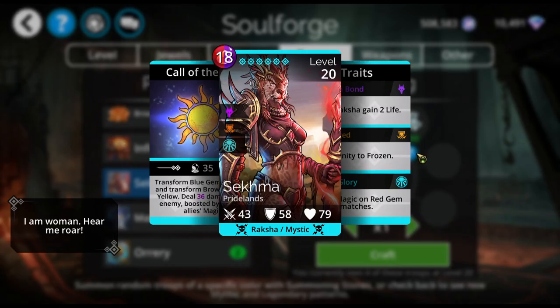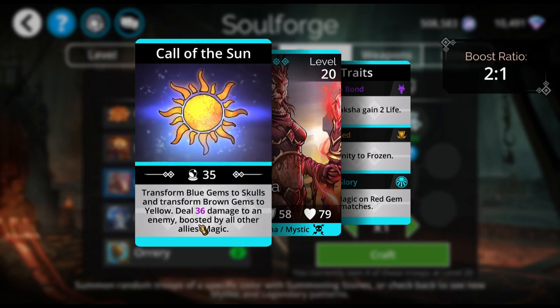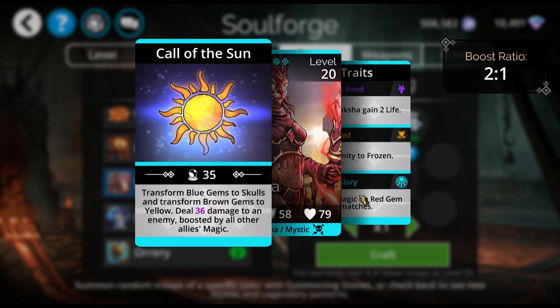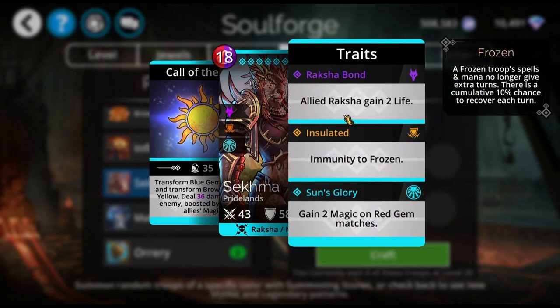We also have Sekma, who transforms blue gems to skulls and brown gems to yellow, deals damage to an enemy boosted by all other allies' magic with a 2-to-1 ratio, and she gains 2 magic on red gem matches. So every time you match red gems, this purple number is going up, which is cool! And allied Raksha gain 2 life.